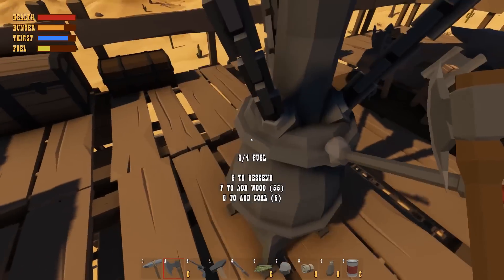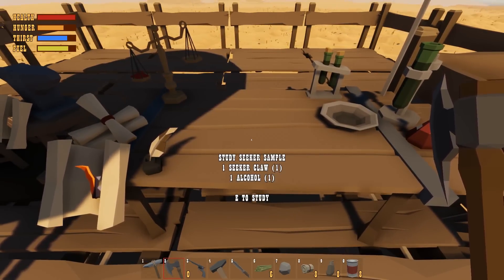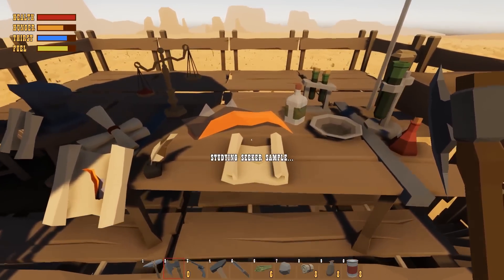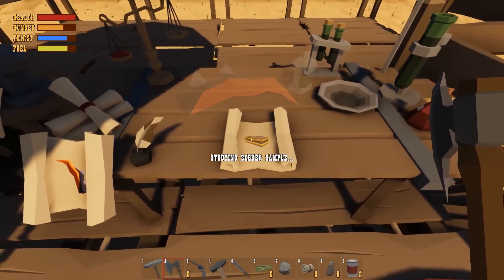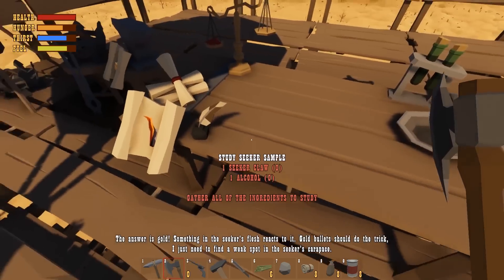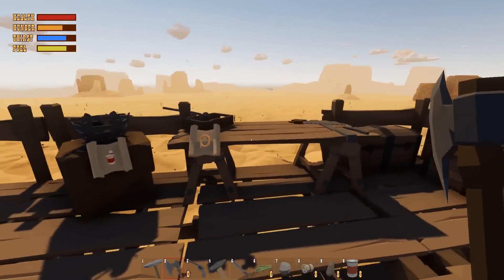Now we can actually fill this up. Do we have coal? We have a little bit of coal, so we're gonna add coal to that bad boy. We need alcohol and seeker claw, and we can study it. Studying seeker sample. Oh, I knew this thing was used for something. We're really studying it - it's making gross noises. Oh, it's randomly vanishing. Is that the golden bullets? Yes! So we have the gold bullet schematic. I guess now the answer is gold - something the seeker's flesh reacts to it. Gold bullets should do the trick. I just need to find the weak spot on the seeker's body.